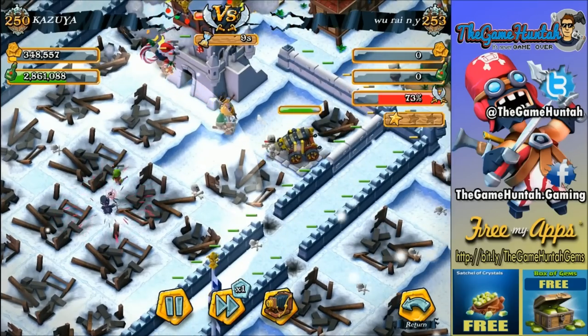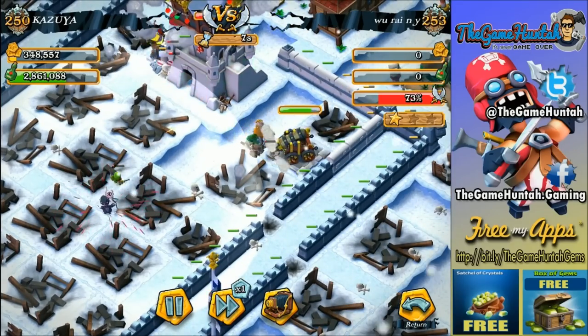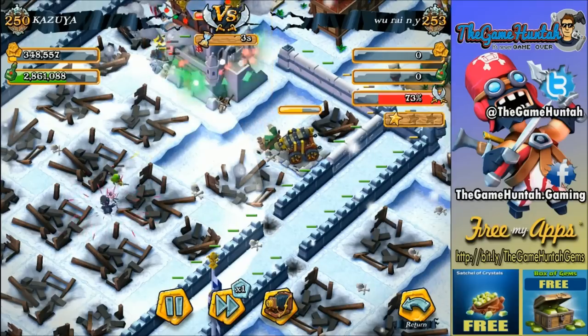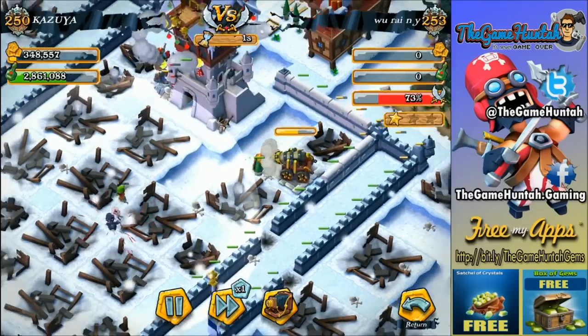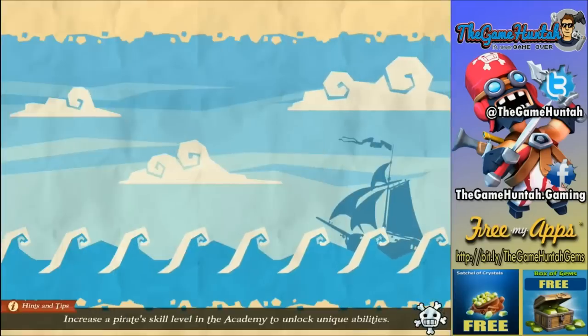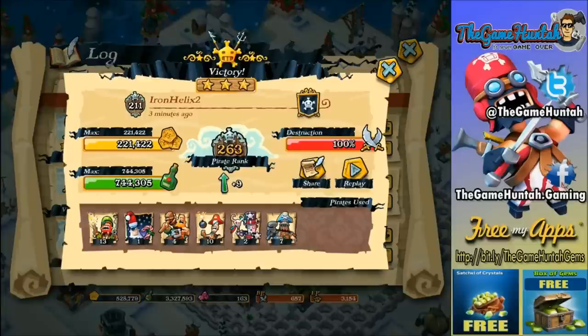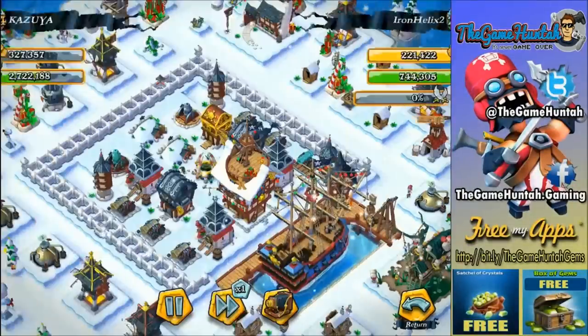My witch doctor costs about 40,000 grog, but now that my base is completely maxed out with all defensive buildings at maximum — just upgrading walls and some resource buildings — I have extra grog for everything. Let's go to the next one: 744,000 grog. Sorry my friend, but I need those. We're going to use the same configuration, the same team.